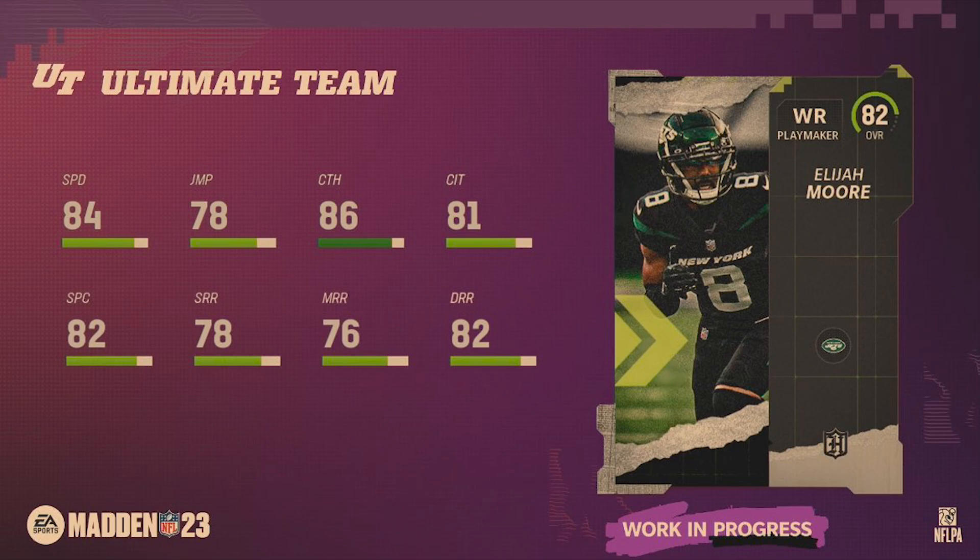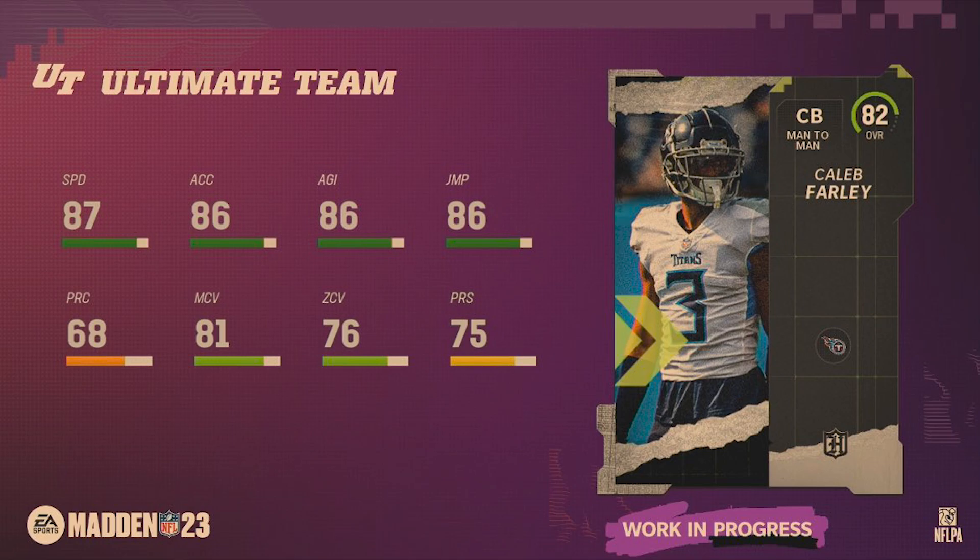Elijah Moore would have been a pretty good budget beast card — still pretty solid and probably one of the better 82 overalls. However, he's a little short at 5'10" or 5'11". He has 84 speed and is a playmaker, second-year player out of Ole Miss.